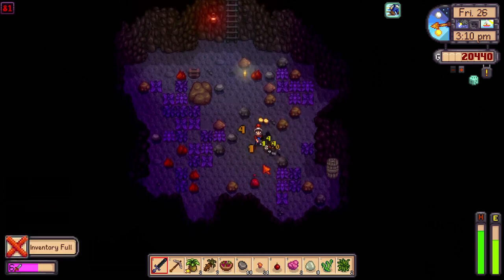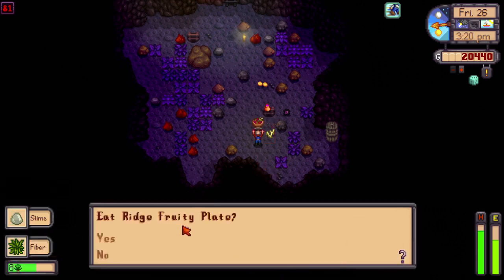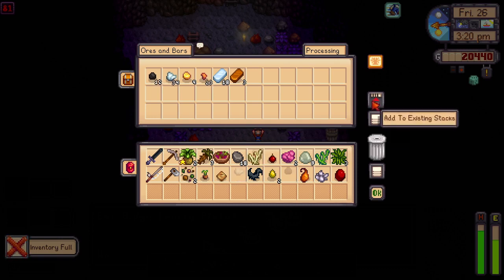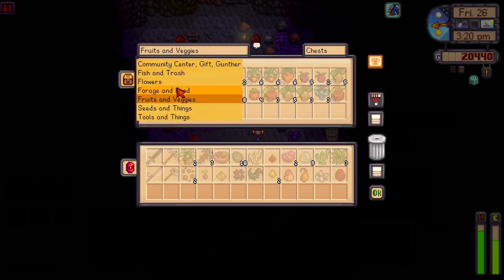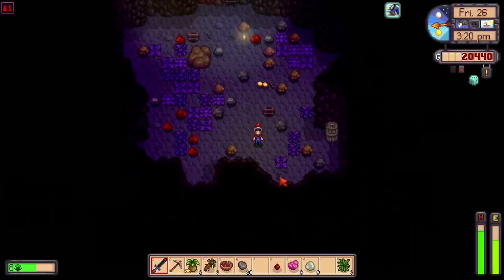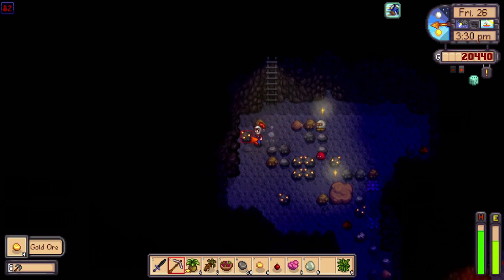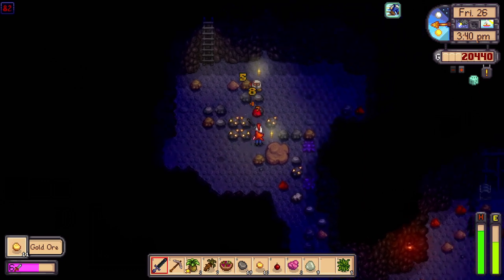My inventory is full — that's perfect. I don't want to eat that because I don't really need it right now. Let's do this chest — food goes back up there. I don't know, I'm not eating that right now, I don't need it. But oh boy, we got some gold! That works for me.